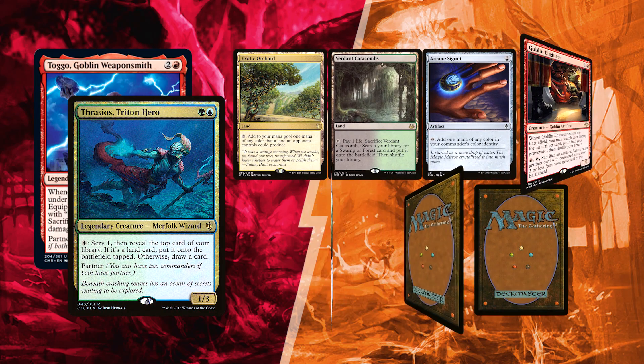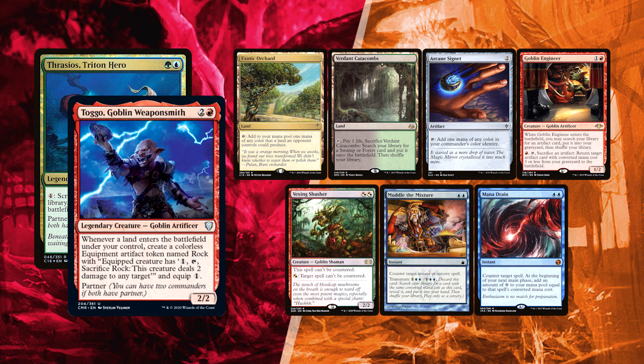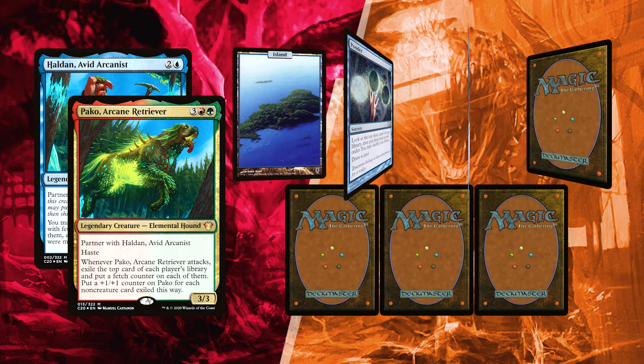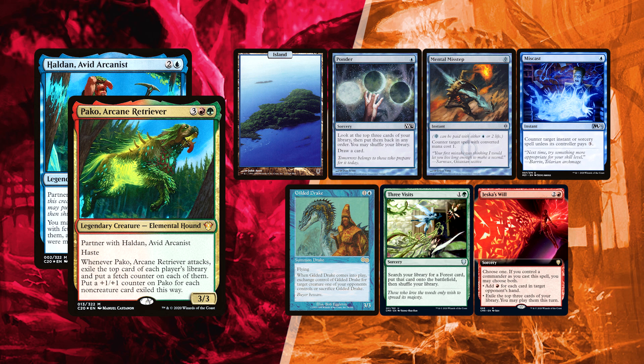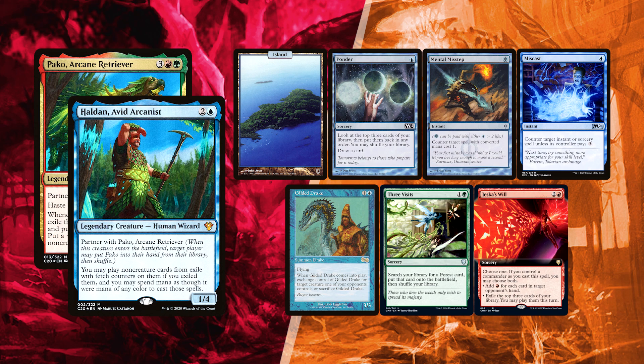Brandao mulliganed once and decided to risk a slower hand. He has Exotic Orchard and Verdant Catacombs for lands, with tons of 2-mana cards: Arcane Signet for ramp, Muddle the Mixture for interaction or tutoring, Mana Drain to counter whatever he finds most urgent, Vexing Shusher to protect spells he wants to see resolve, and Goblin Engineer — the perfect land tutor and a way to turn Togo's rocks into more than something to throw at creatures. David mulliganed down to 6 as well. His hand can't throw an early Paco, but it's still pretty okay. He has an Island, enabling him to dig with Ponder and lead into ramp with Three Visits or disruption with Gilded Drake. He has 2 counterspells: Mental Misstep and Miscast. Finally, Jeska's Will was sent to the bottom as it's too slow for his hand.